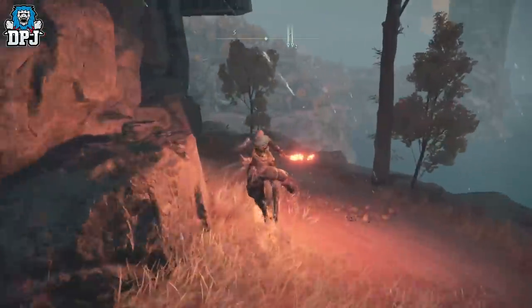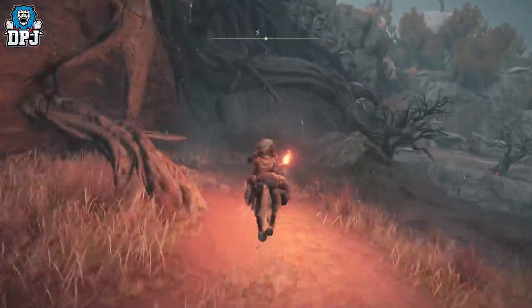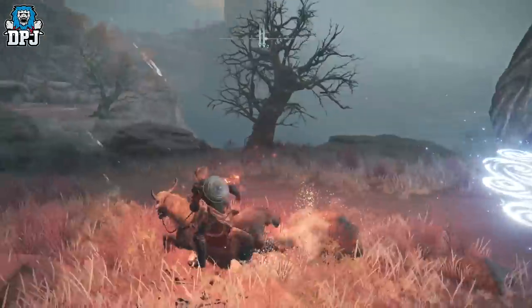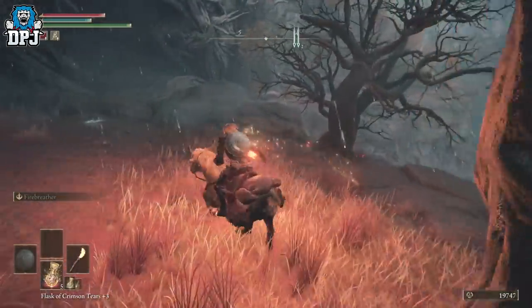Run down the hill a bit further and you'll get to this point here — another boulder will spawn. This one's much easier to dodge because you can hide behind this tree as I do. If timed right, this one will also roll off the cliff and reward you another two thousand runes.